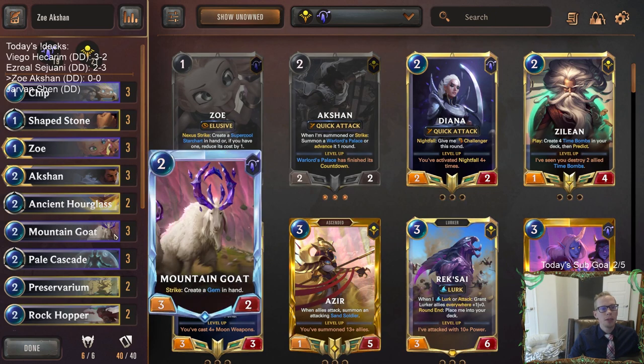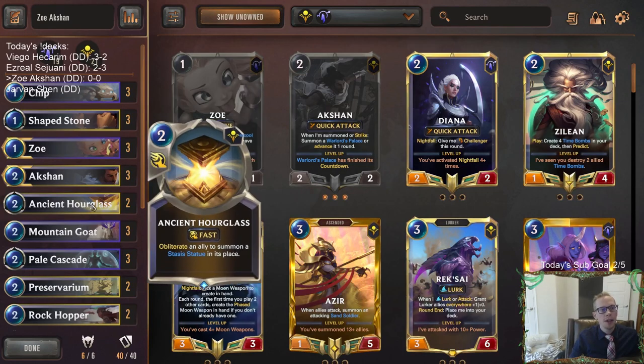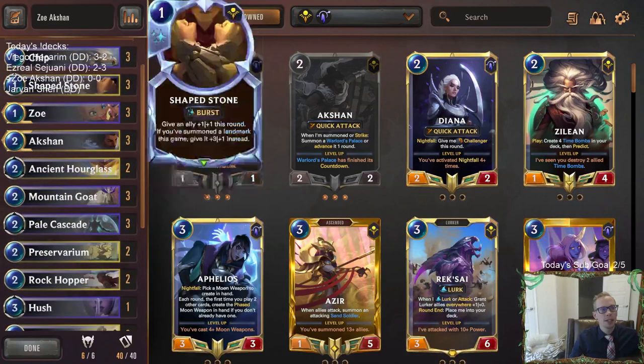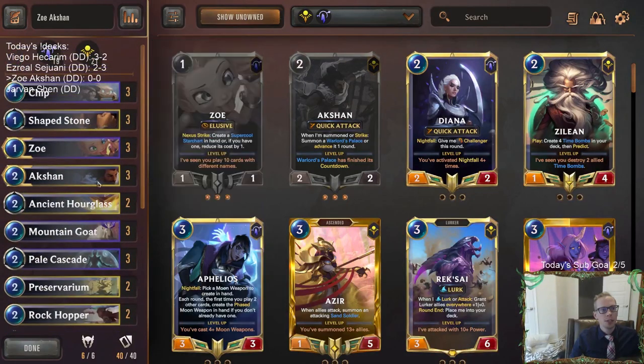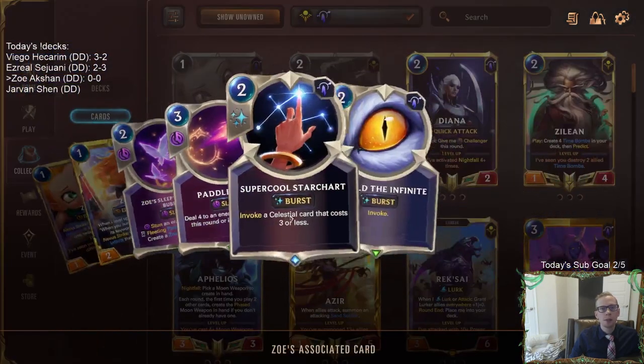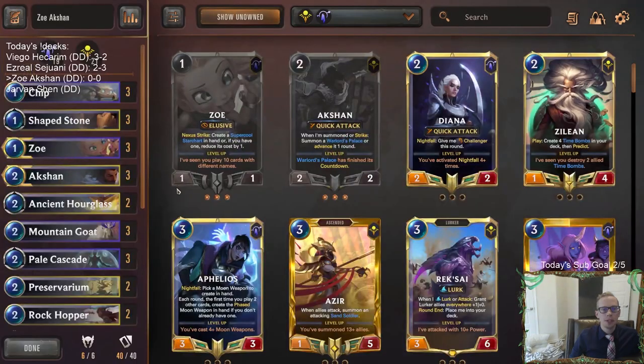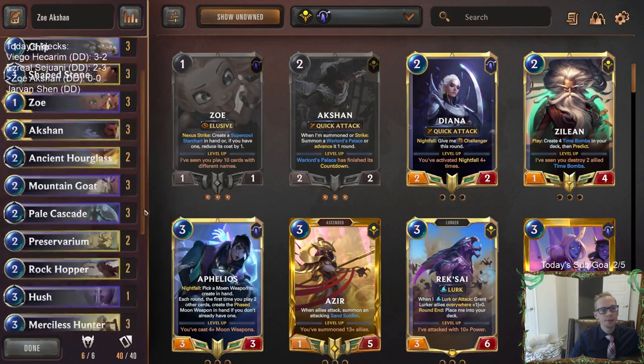With Targon, we have Mountain Goat that can create the gems. The gems will be easier ways to level up Auction. We'll have Hourglass for protection, and also Pale Cascade and Shapestone. Those are going to be some good target spells for Auction. Zoey is going to be creating some super cool star charts — it can create the 2-mana, give something plus 0, plus 2 and Spell Shield, which could be kind of nice on our champions.